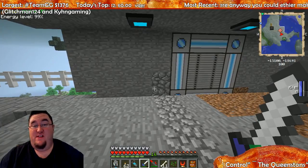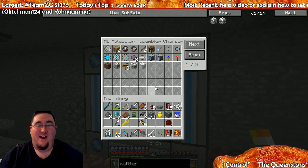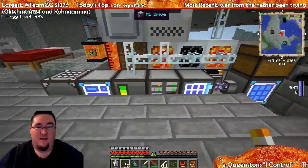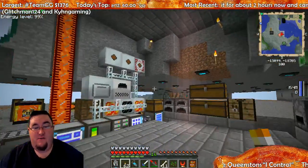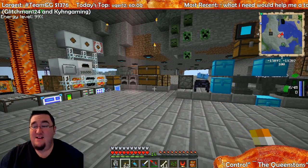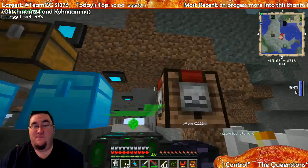Then we worked on Applied Energistics and I got myself an assembler. You can see we've started adding patterns into that. We've expanded this a little bit by adding another 64k hard drive, which we can now autocraft. We've got additional powering options here to keep everything full.